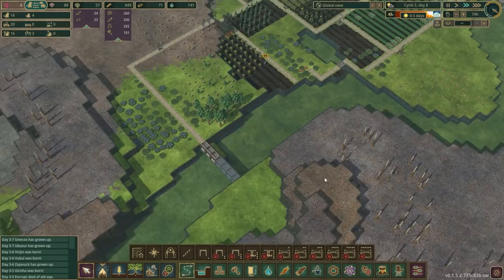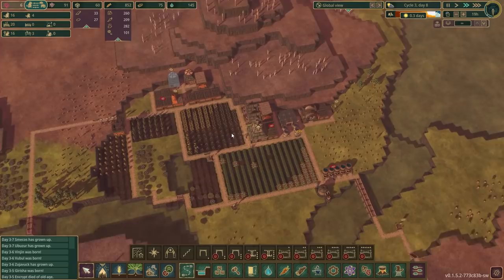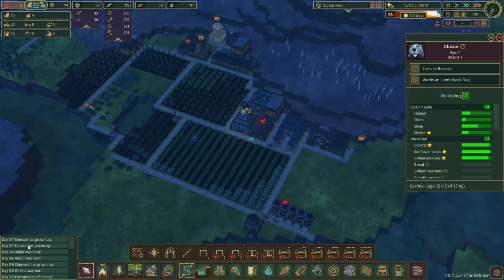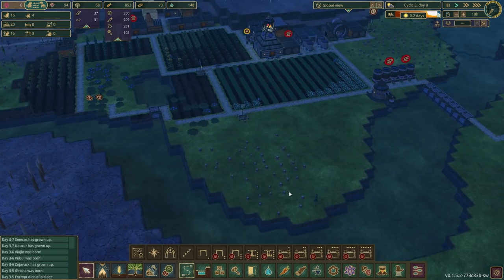In terms of food we're doing absolutely amazingly well, though I'm growing a little concerned about the amount of potatoes we haven't already drawn in. How is Brutus doing? We've only got three jobs without anyone in them, which is actually quite impressive. Ubuzur and Smekos have grown up — everyone say hello to Little Rabbit and Piccolo respectively. Thank you very much for your support and welcome to the colony — long may you find your home here.